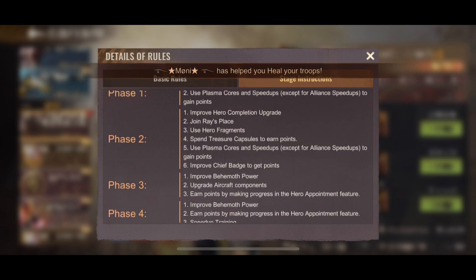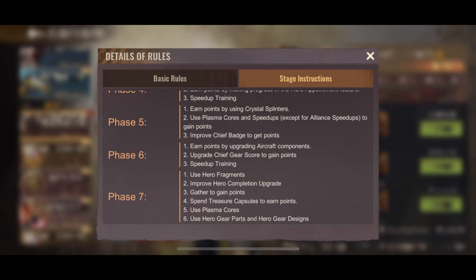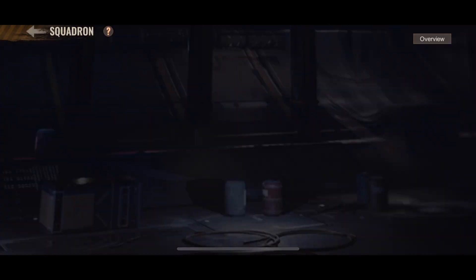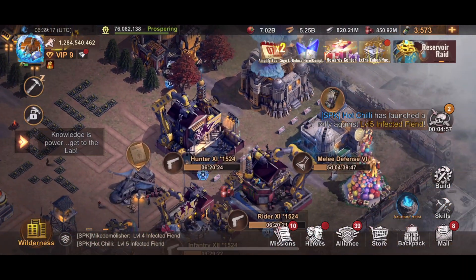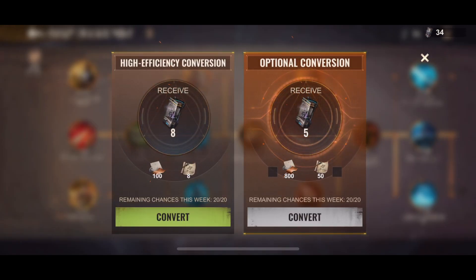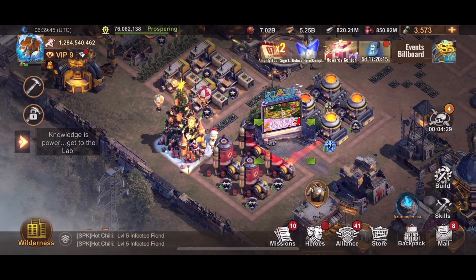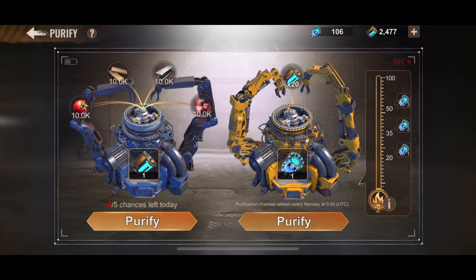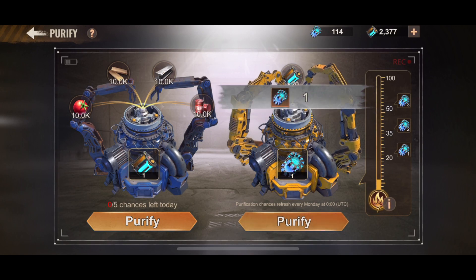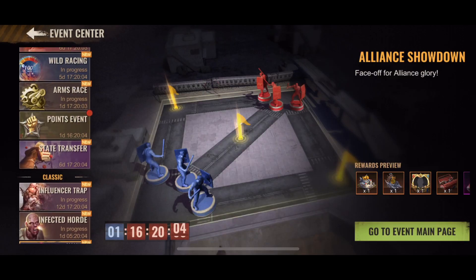I'm gonna use plasma cores for the last stage, and for this one I'm gonna use the hero. I'm just going to get more treasure capsules since I have that option. I think that's gonna be enough to complete the points, and if not I'll use some extra plasma. So let's leave some plasmas for phase five.